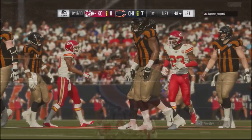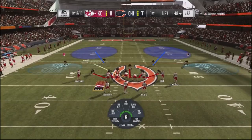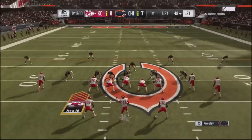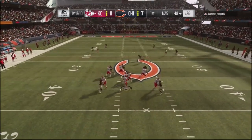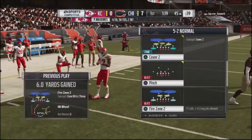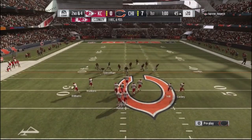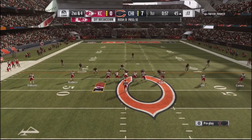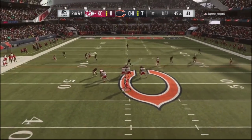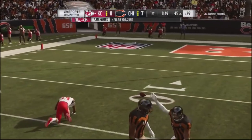I started playing around with cover three. I decided to take my defensive tackles and put them into hook zones, using the three hook zone over the left. He throws right into a zone so Cleo Mac is able to get an interception — I get the ball back. So the second part of this defense is jumping from cover two into cover three. The critical thing is to use the right inside linebacker so you're giving your opponent the same look over and over. I go with hard flats, he goes to the flat, I get a nice tackle and give up about six yards.